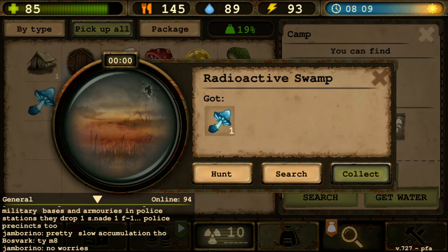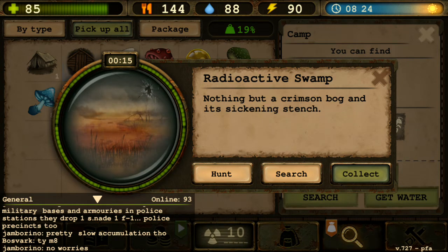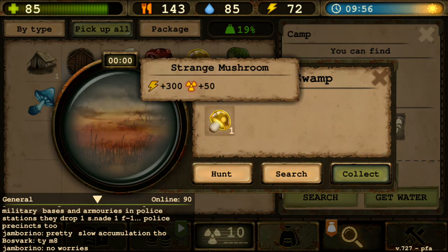You press the collect button and just like that you got yourself a strange mushroom - this one is the cyan one. You'll only get one out of nine variations at a time, so it will be a bit difficult to collect all of them. After the fifth search we got another one - so it's not that difficult to get in my opinion.